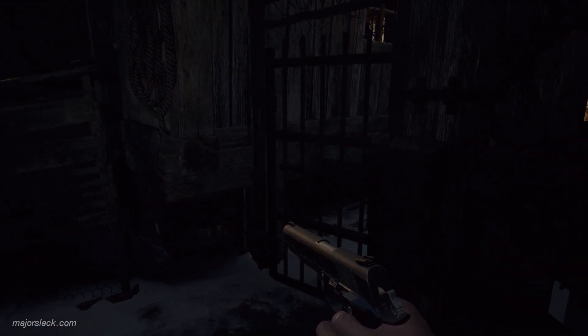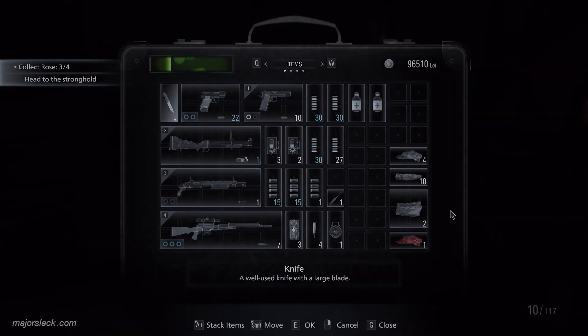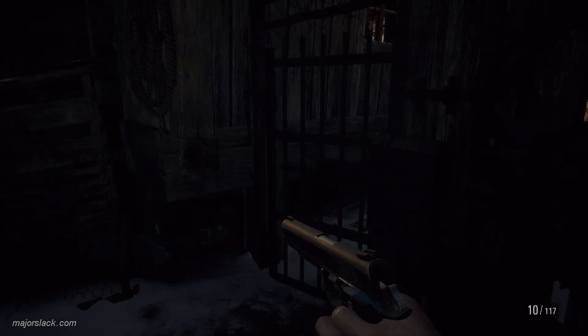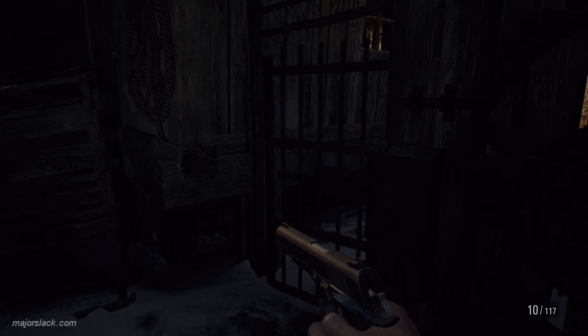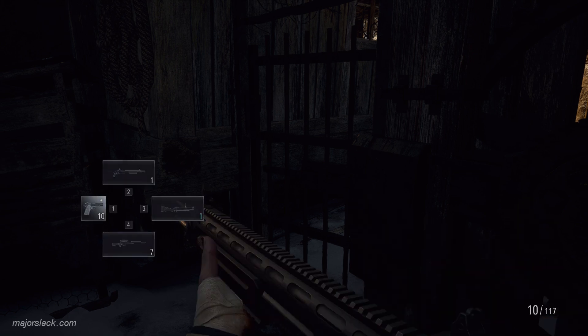By the way, there are two things we are going to be able to upgrade when we get back to Duke: the ammo capacity for the 1911 and the ammo capacity for the W870 TAC shotgun. So what we ultimately want to do by the end of this run is empty out the 1911 and empty out the shotgun. Whatever ammo you have left in each, that's all you're going to use.